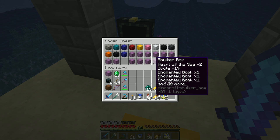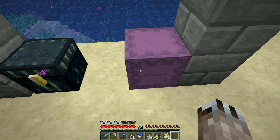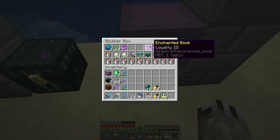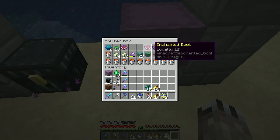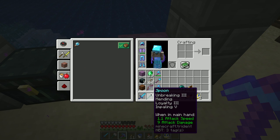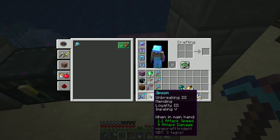I do have some turtle scutes. How do we pronounce it? Turtle scutes. I fished out a couple loyalty books — fishing loyalty three — that's pretty good. But I don't need it because I have that loyalty villager. I put my trident into the enchanting table and got loyalty three, which is pretty cool. I got impaling four, and now that I have an impaling four villager I was able to update this. So this is like a super spec'd out trident.